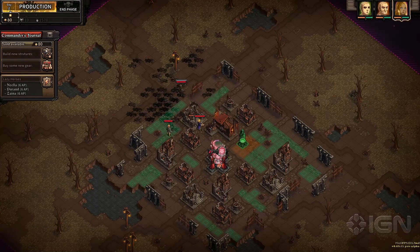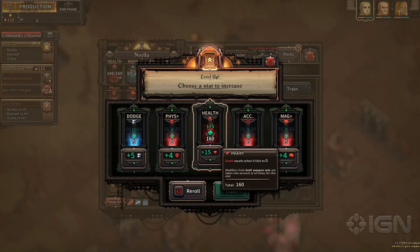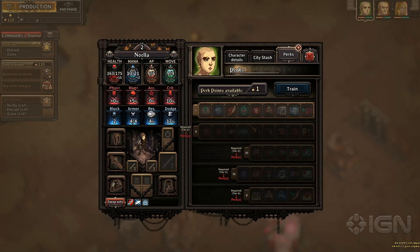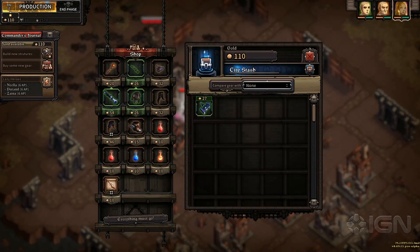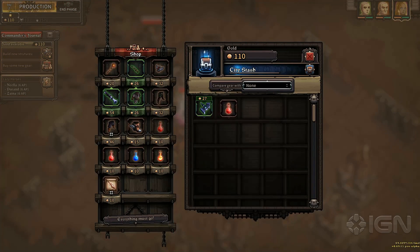First, you have the production phase, in which you can make some buildings, like houses, an armor maker, a mana well, a temple, and many more. But also gain new levels, buy new gear for your heroes, heal them, and even recruit new characters.